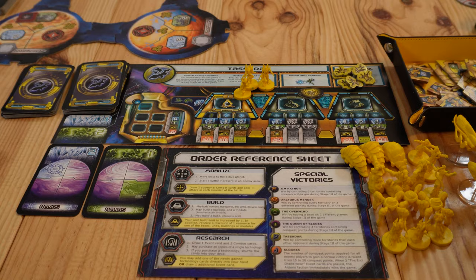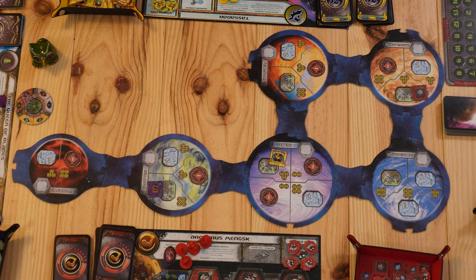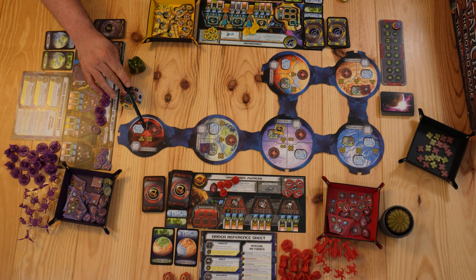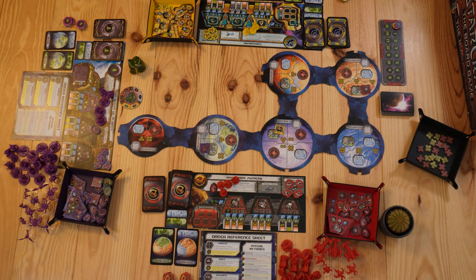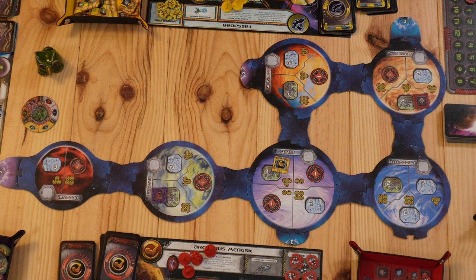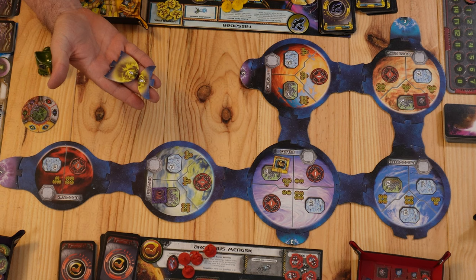Each player will take two matching-colored Z-axis navigation routes. Starting from the first player, they choose which edges to attach them to. Two planets connected with the same color of Z-axis navigation routes are now considered adjacent. The Zerg put one Z-axis here and one over there. The yellow player does the same. If a planet only has one available slot for a Z-axis route and cannot be matched with a second of the same color, that player cannot place their routes and they go back in the box.